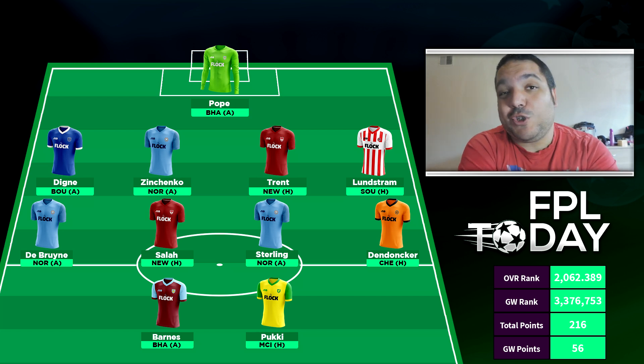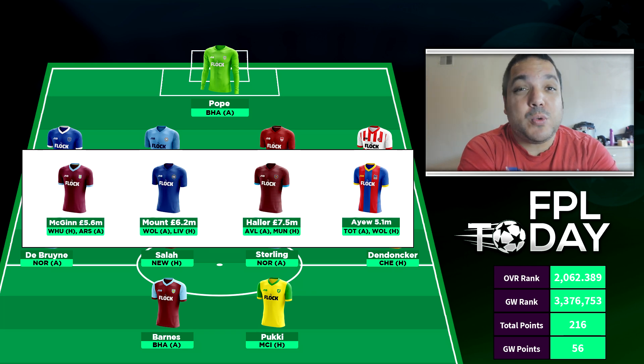Now we get to the important part — what transfers are we considering? There are four players I was looking at before the international break, but after diving deeper there are additional ones I'm considering. The main position I'm looking to change is midfield — probably swapping Dendonka for someone like McGinn or Mount. Mount looks the better option, though McGinn looks half decent. I'm also considering Harry Wilson, who has looked good in the first four game weeks; Iwobi at Everton, who makes them look better as an attacking threat; Trossard with good underlying stats at Brighton; and there are options at West Ham and Arsenal too, including Ceballos.